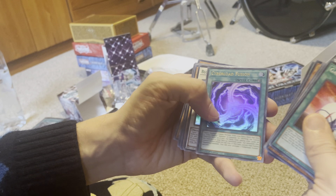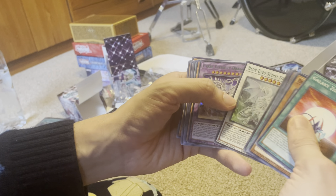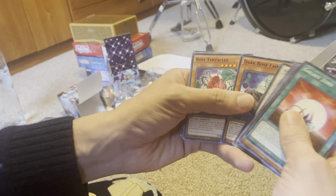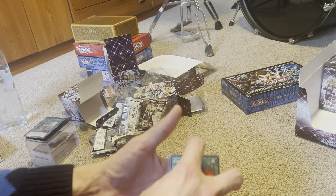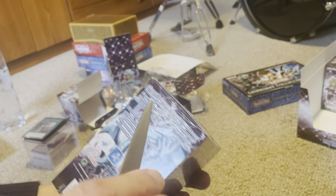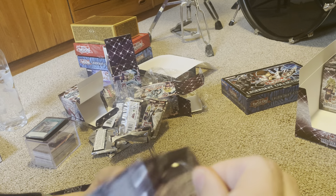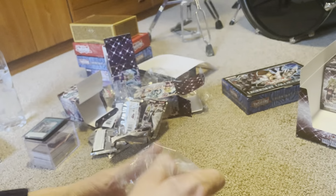Let's see what we can get in this pack. Can we get a Blue-Eyes? Cyber-Load Fusion. Blue-Eyes Spirit Dragon — we already pulled one of those. And then a Cyber Eternity Dragon. Do you guys consider that I got a Blue-Eyes? I don't know. On to the next box.